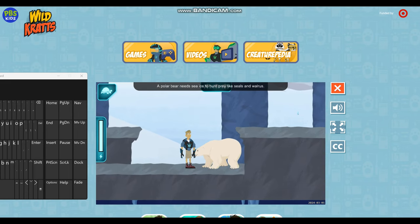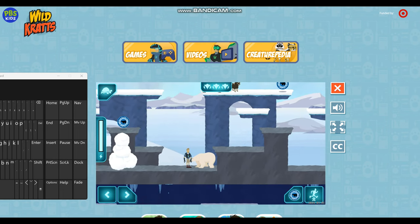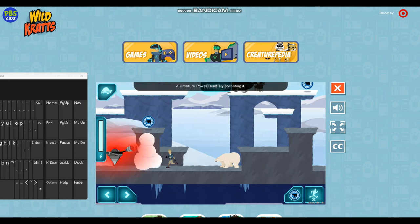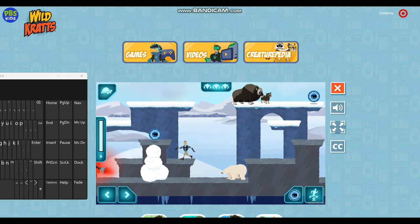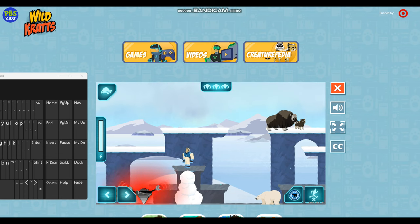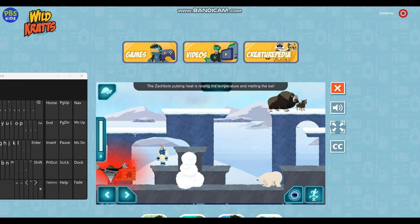A polar bear needs sea ice to hunt prey like seals and walrus. Without it, a polar bear can't survive. We need to save the sea ice and the bears. Try collecting the Creature Power Disc to activate creature powers! The Zakbots' pulsing heat is raising the temperature and melting the ice.